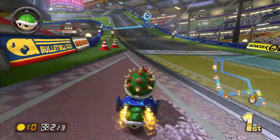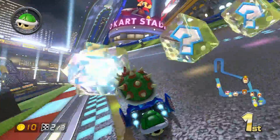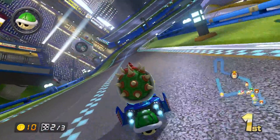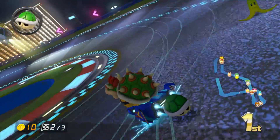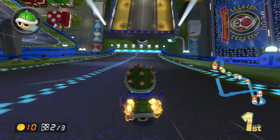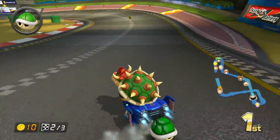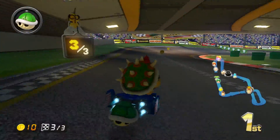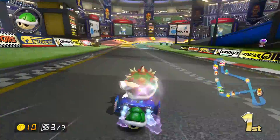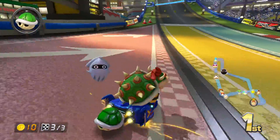There's a 4.0 patch notes post on the Wii U subreddit — I think both the Mario Kart and the Wii U subreddit have patch notes. I'll include a link to that in the video description. One of the patches is that with the controller, you press select and it'll toggle the on-screen map. Before you had to use the gamepad to toggle that.